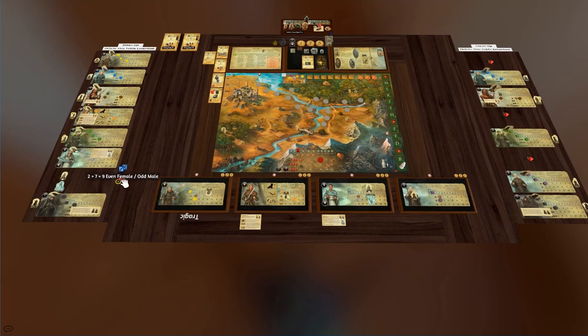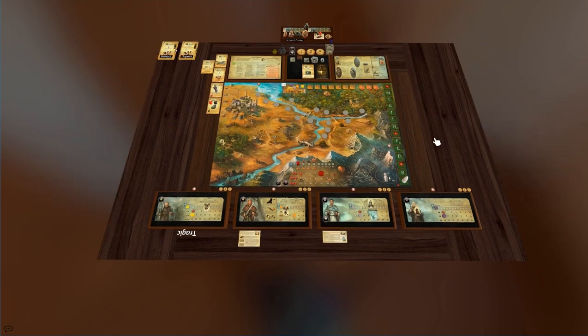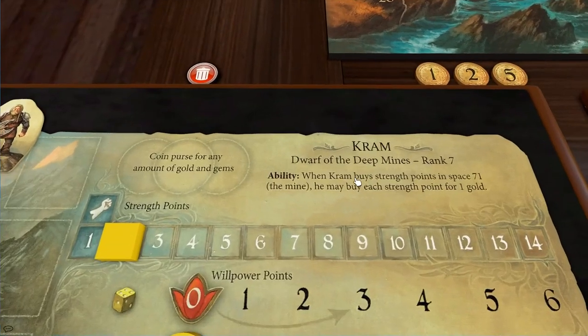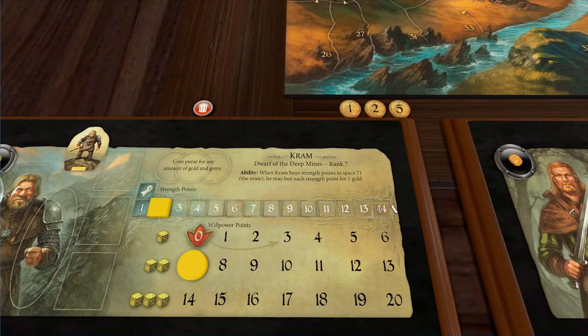Now that that's all done, I'll clean up these boards to get a bit of memory back and go through the heroes we've got. So we have the dwarf. The dwarf has an extremely powerful ability: when he's at the mine, he can buy strength points for one gold instead of two gold. That means this guy can strength up — he's like the ultimate fighter. We want to get him to like 14 if we can.